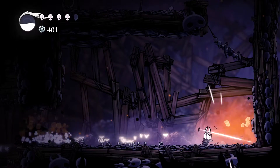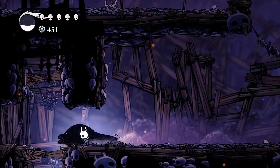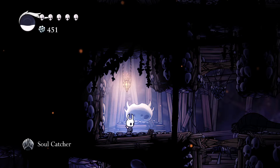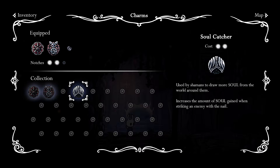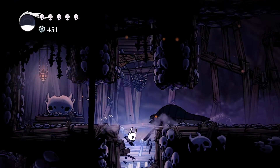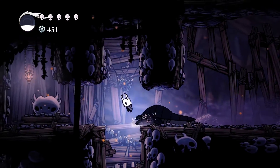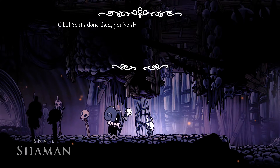So he takes four hits? His soul has been obliterated. Soulcatcher — another charm. And it takes up two places. Used by shamans to draw more soul from the world around them — increases the amount of soul gained when striking an enemy with the nail. Don't really need that right now. I guess I could unequip Wayward Compass, but that wouldn't quite be enough, would it? What's up with that? Someone, tell me things. Hey, I got rid of him — come on in, man.